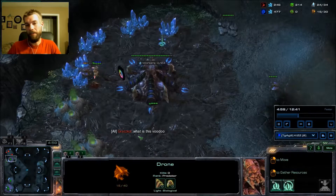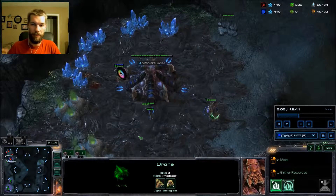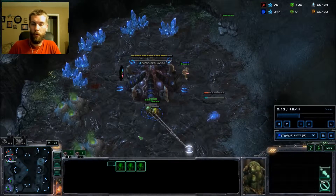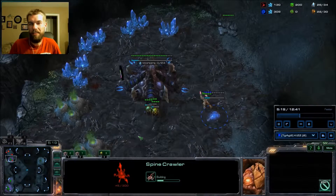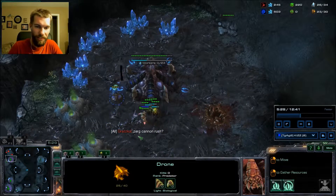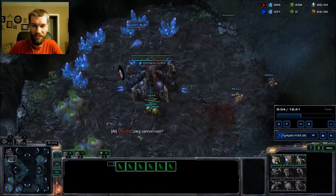So I started thinking, well, what can I expect to see from this right here? And immediately I'm thinking spine crawlers — which you see he just threw down — and a lot of harassment with queens and more spine crawlers. It's basically a Zerg equivalent to a cannon rush from Protoss. And I mention it right there. You probably shouldn't be typing when you're getting cheesed, because you really need every second.